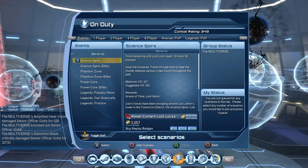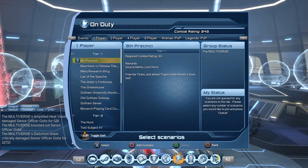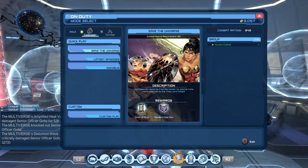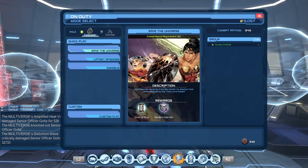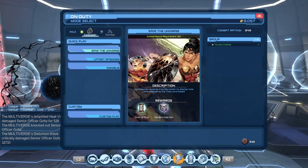In the Events tab, you can see the Stabilizer Fragmentation mission is gone. Also in the one-player missions, the Vault is gone. So if we take a look at the On-Duty menu, basically they wanted to add something known as Quick Play to supposedly make it faster to get into missions or groups.